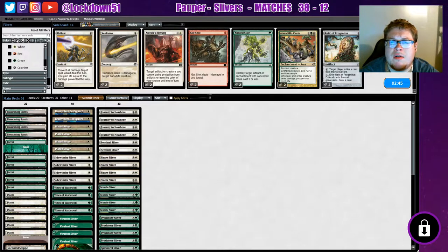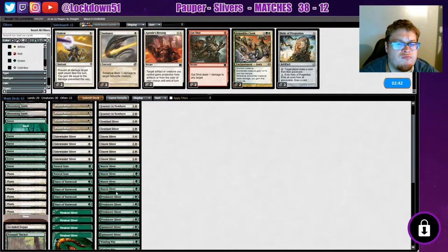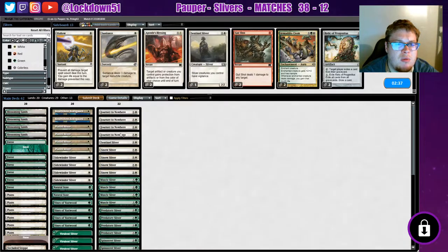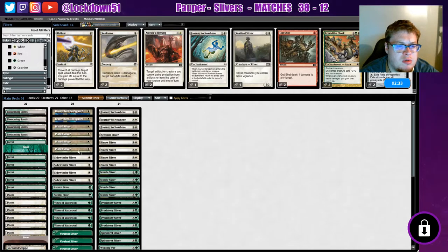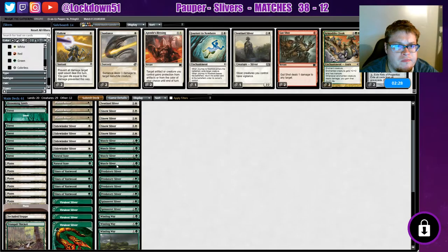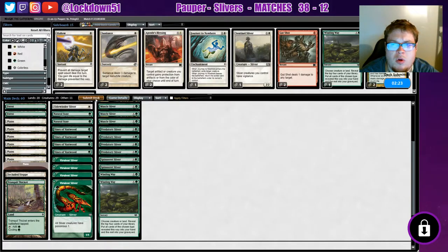We need our Spinneret Sliver — drop a Sentinel. Maybe we can drop one Journey, one Winding Way. We'll run it like that.